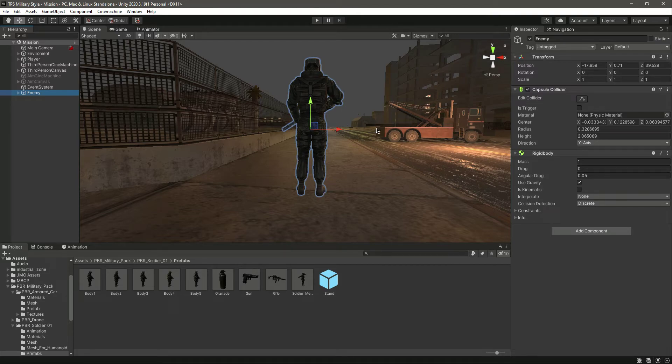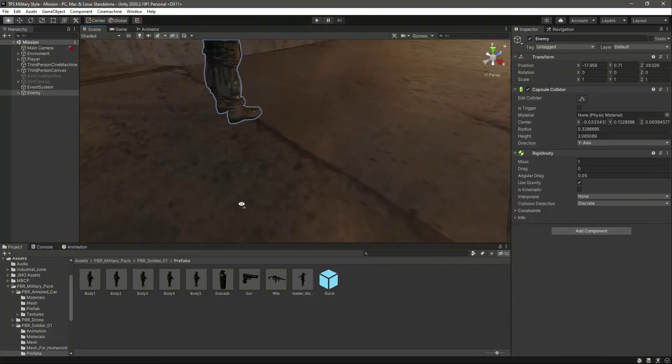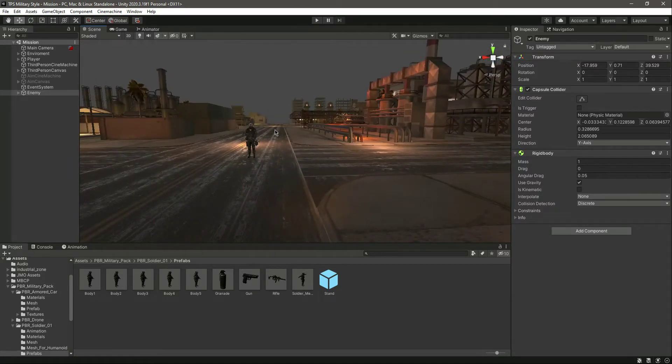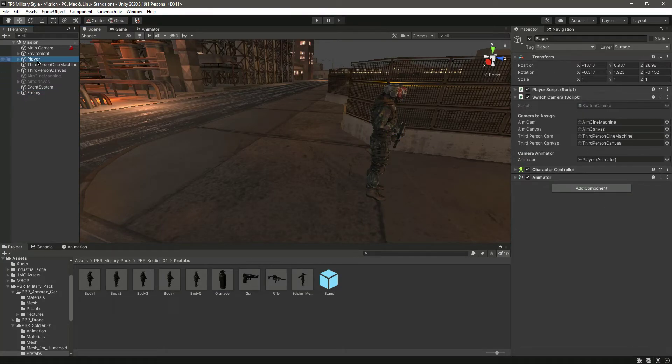We now have the enemy character. In the next video we will add a script so that he can patrol, walk, and be able to kill the player. Before ending this video, click on the player and change the layer to 'player' as well.